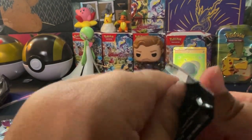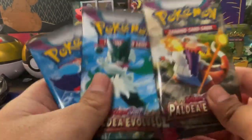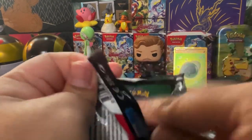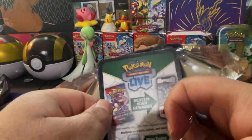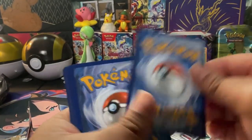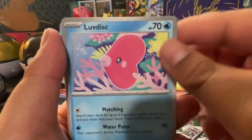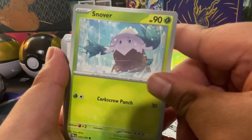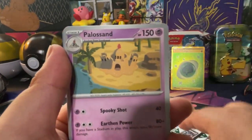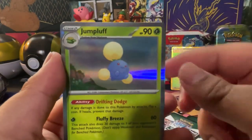Got another Skeledirge pack — we're down to the last three packs, which are the three starters. Apologies for my voice, I'm a little sick at the moment. We got a Steel type energy, a Super Rod, a Luvdisc, a Snover — weird, the snow Pokemon are Grass type. Fletchling, Skiploom, Dendra. Palosse, reverse is Frigibax. We got a Luminous Energy and our rare is a Jumpluff.